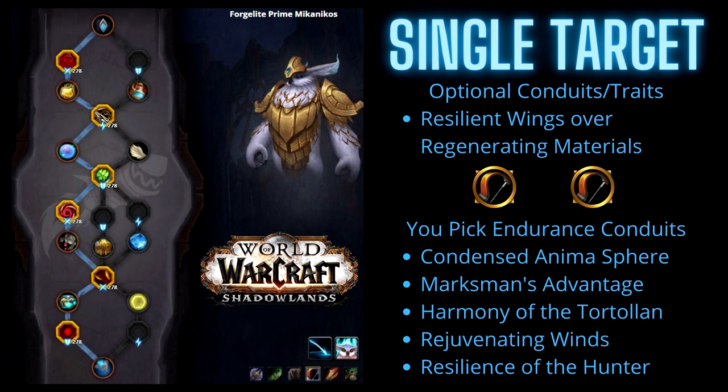Let's pick a Soulbind for your Kyrian Marksman Hunter. There are two trees that excel in different areas: Forge Light Prime Mechanicos and Pelagos. For single target Mechanicos, the first ability you're going to pick is Bronze Call to Action — by far my favorite Soulbind ability in the entire game. The first Potency Conduit you'll pick is Enfeebled Mark, followed by Forge Light Filter. Then for your first Finesse Conduit, if you have the ability to interrupt at all, Reversal of Fortune is amazing and a must. Otherwise, pick any Finesse Conduit you like. For the first fork — Regenerating Materials or Resilient Wings — I prefer Regenerating Materials because I literally never had to repair.